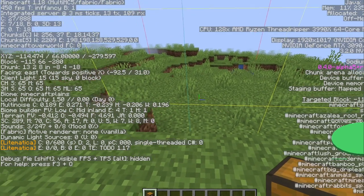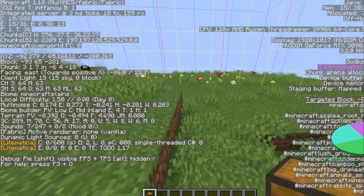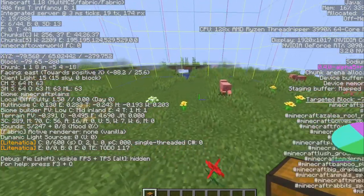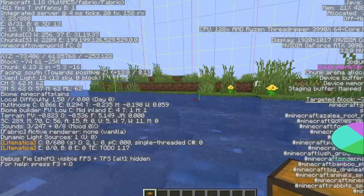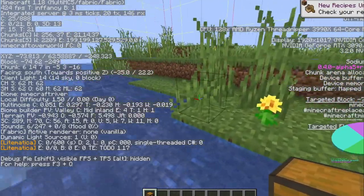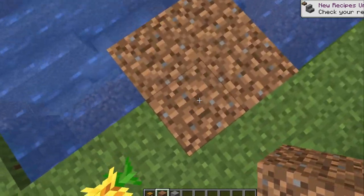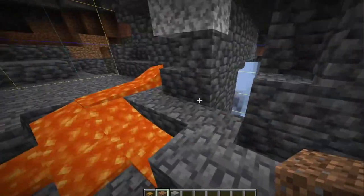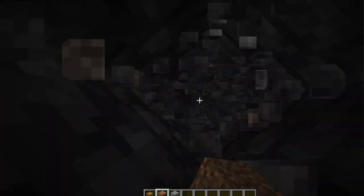We go back the way we came three chunks: one, two, three. Then we go two chunks in the other direction. You don't have to understand all the theory — you just have to know you go back three and two. Now we know we are in the right chunk. If I dig down in the center of this chunk, there's a chance to fall into a cave connected to the spawner, or into the spawner itself.